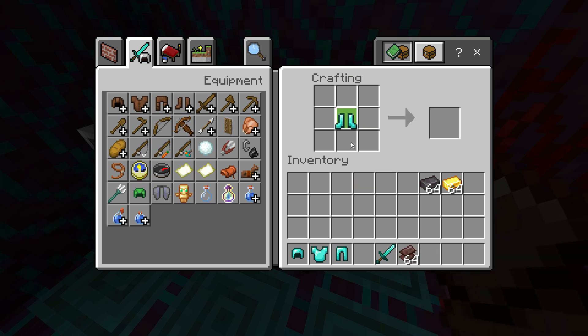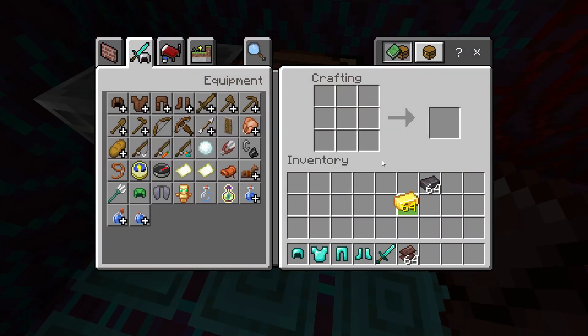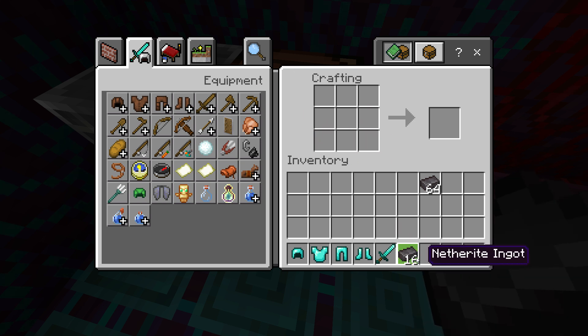Nothing happens yet — that is because you also need gold. They cannot make it easy. You need to combine the netherite scrap with gold. You can put it in any formation, but it only gives you one netherite ingot per crafting.